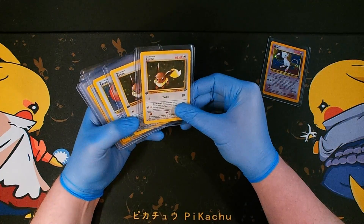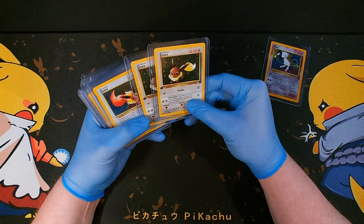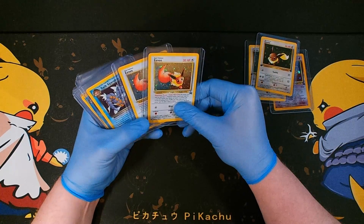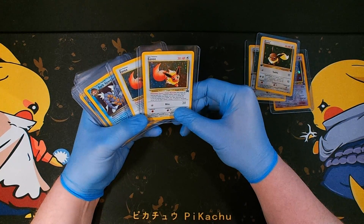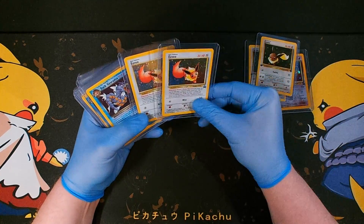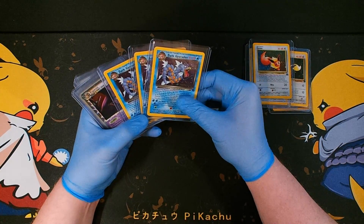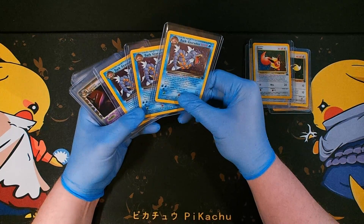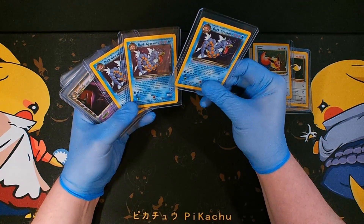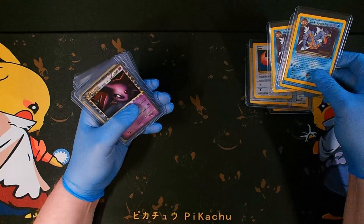Then I got a couple of the first edition Team Rocket Eeveelutions as well, so those are going to go. I also have these black star promo holographic Eeveelutions from the Pokemon League - these are in great shape, never played them. We got two of those going off. I also got three Dark Gyarados Team Rocket pre-releases. Never played these cards - wasn't really a fan of Gyarados, high energy costs and all that, plus it's a magic card evolution. Sending these three off.